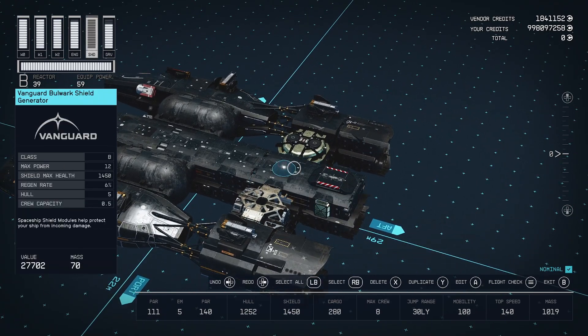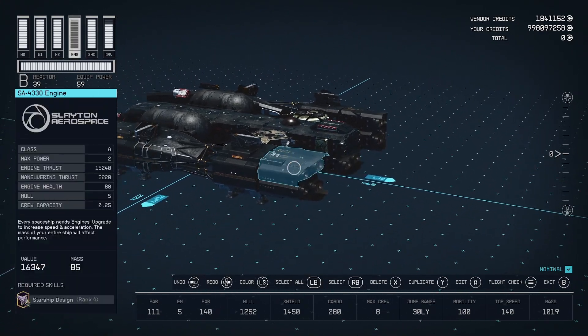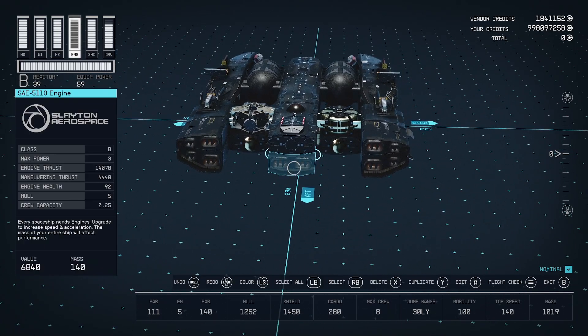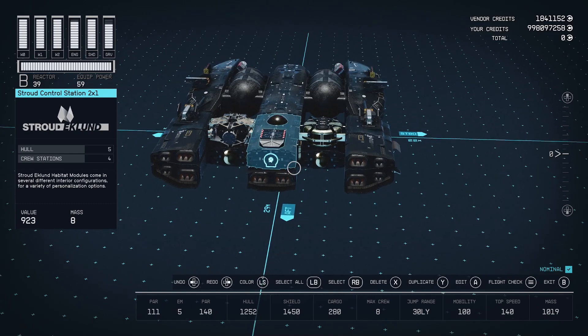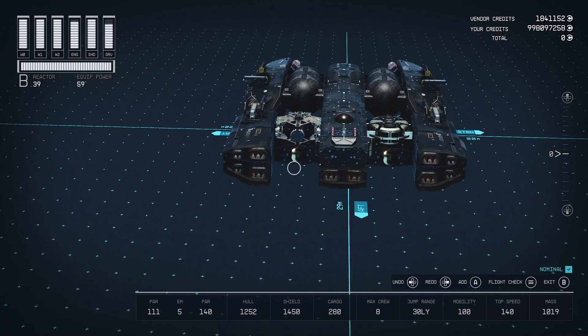Then we have a Vanguard shield — probably the best B-class shield. Again, I don't build a lot of B-class ships. A-class engines, four of them, they're two power each. And then I have one B-class engine that's three power, giving me 100 mobility and a top speed of 140. Could have put B engines here, but they don't have the angular variant that these A engines have.